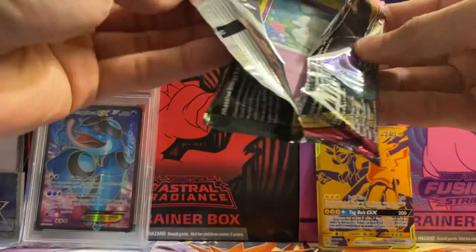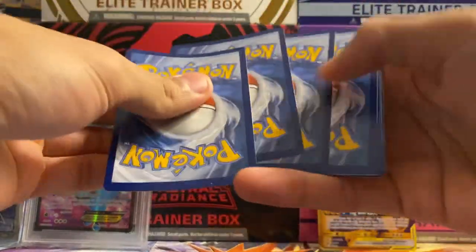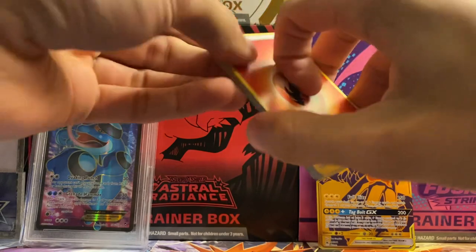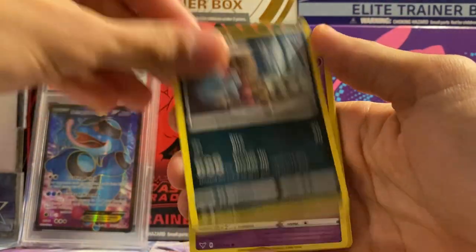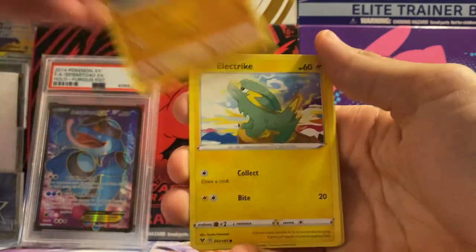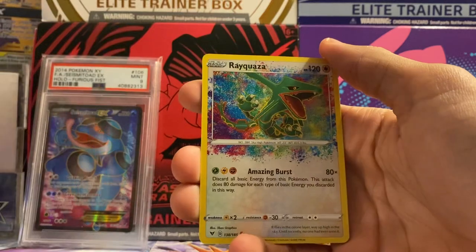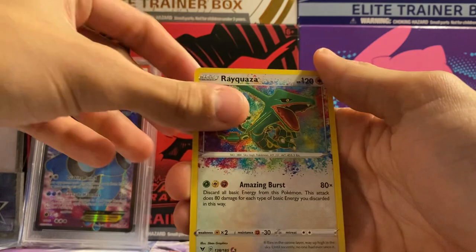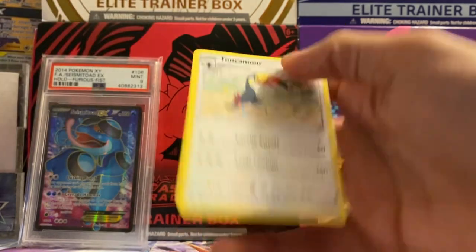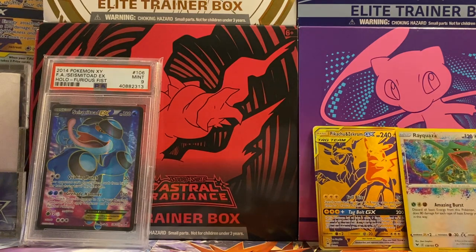Let's see if we can get better pulls compared to our first box - the pulls weren't the best, to say the least. Already off the bat, we got a Rayquaza Amazing Rare - let's go! And a non-holo rare, but the Rayquaza Amazing Rare is a hit already to start off the video.